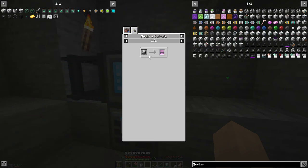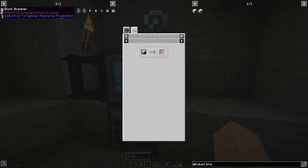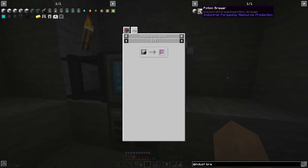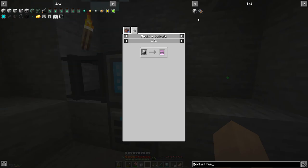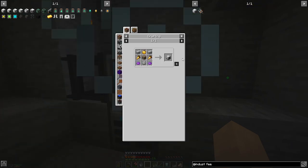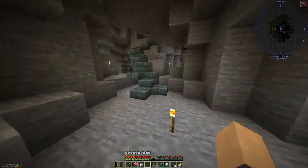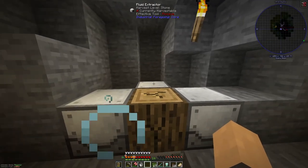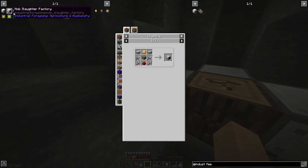How are we going to get pink slime? Mob slaughter factory — that's actually mighty handy because I do need a food source. There's a block breaker... I thought there was like a breeder. Is it called something else? Animal feeder — animal feeder, that'll be it. So let's go make a little mob farm, a little pig farm or something.